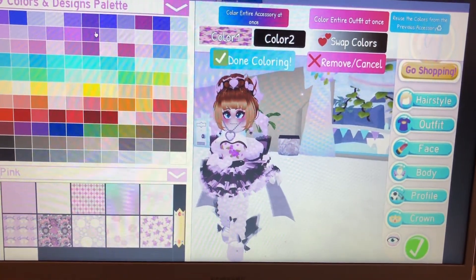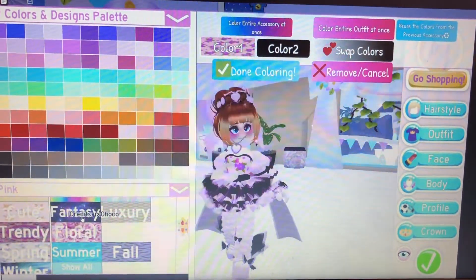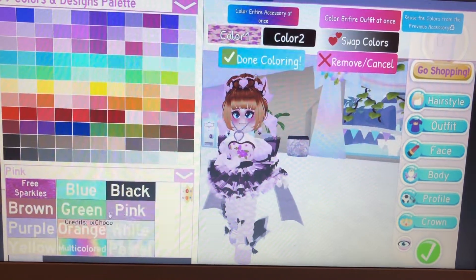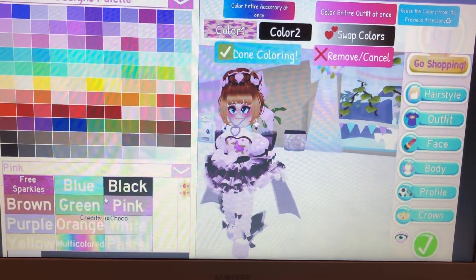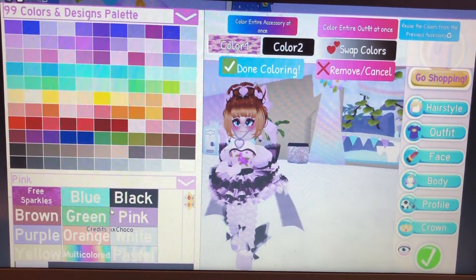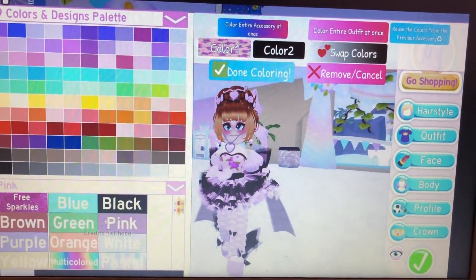Although, one thing that does slightly annoy me about this pass is — well, there are two things. First of all, why is there no red fabric design sorter? There's one for every other color: blue, black, brown, green, pink, purple, orange, white, and yellow. But where is red? There is no red fabric sorter. Red is a color too. Can we have a red sorter in the fabric designs, please?